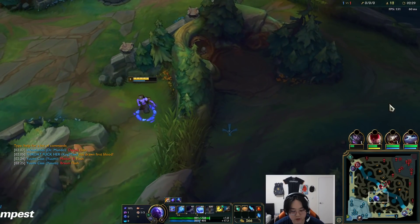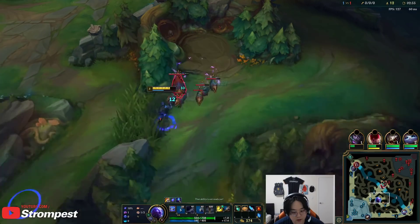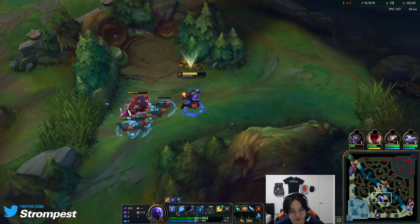You put two points in Q at level 3 and then you clear. Look how fast these die. But the thing is, if you get invaded, you're kind of screwed, because you don't have W, meaning you can't duel at all, basically.